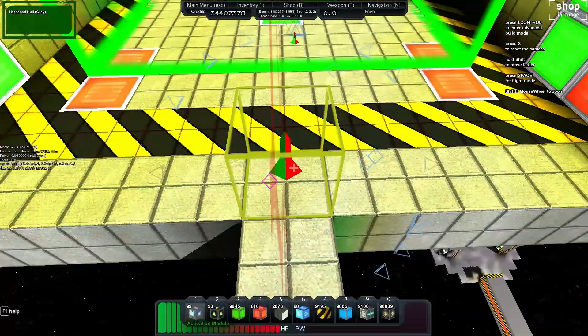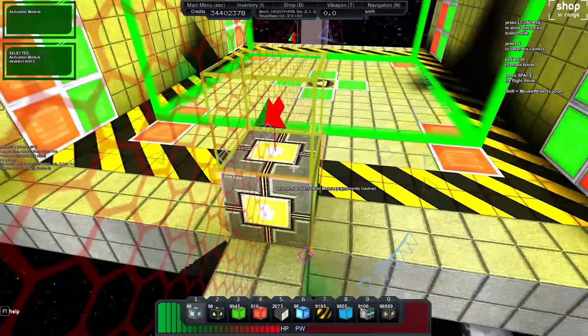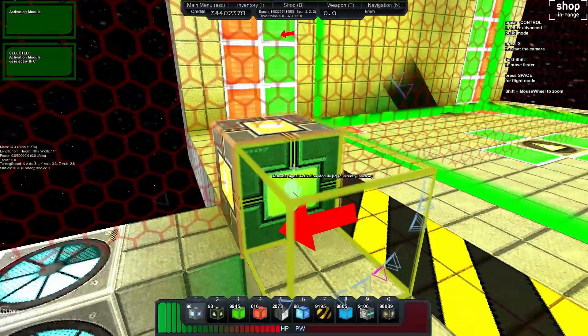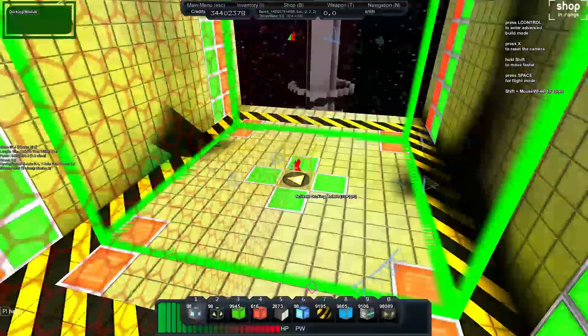If we want, we can add another activation module there — we don't have to, it doesn't necessarily need it, but it's sometimes nice to have the option to toggle between the two as well. So we can grab the activation module, chuck it there, hit C, and hit V on the one underneath the docking module.